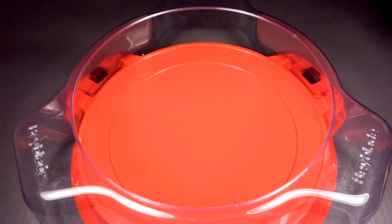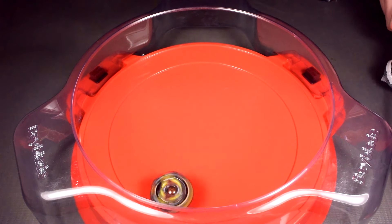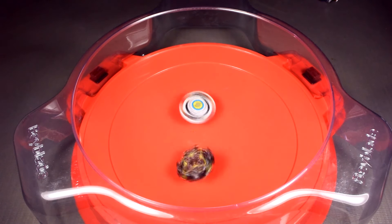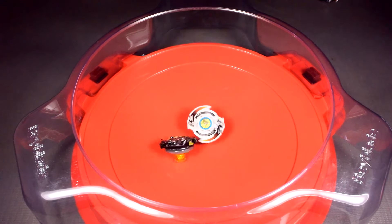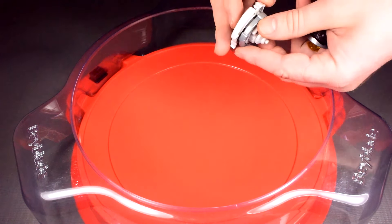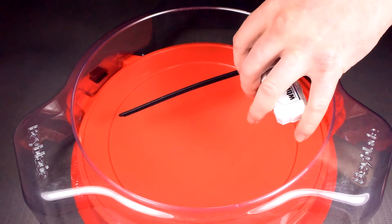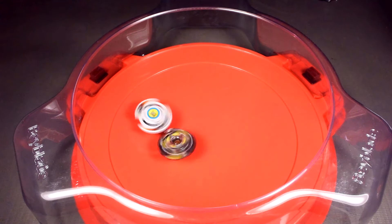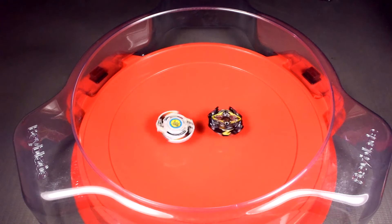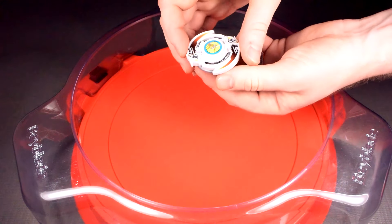Now we're on to the stamina type combo — stamina combo going first. Three, two, one — Drigger takes it with one click on Zillion Zeus Infinity Revolve and no clicks on Drigger. Round two, Drigger going first, three, two, one — Zillion Zeus, the stamina combo, takes the win with a spin finish. One click on Zillion Zeus, no clicks on Drigger.